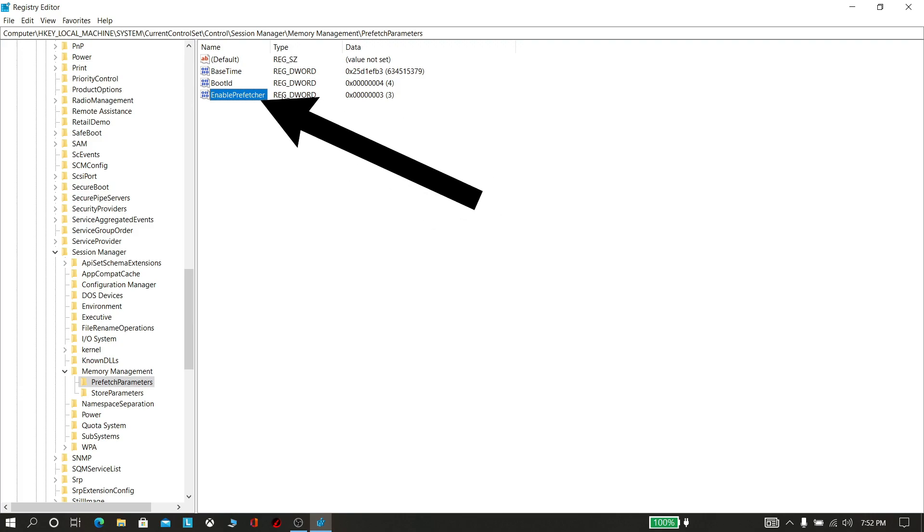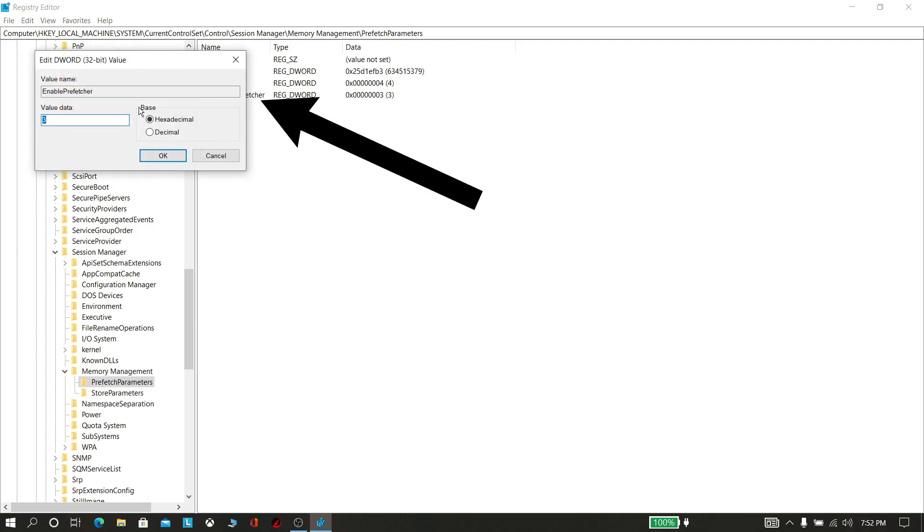Now double click Enable Prefetcher, set it to decimal, and put the value as 0. Now click OK.